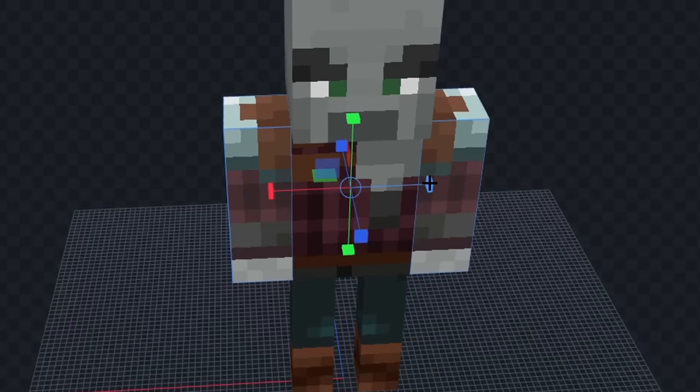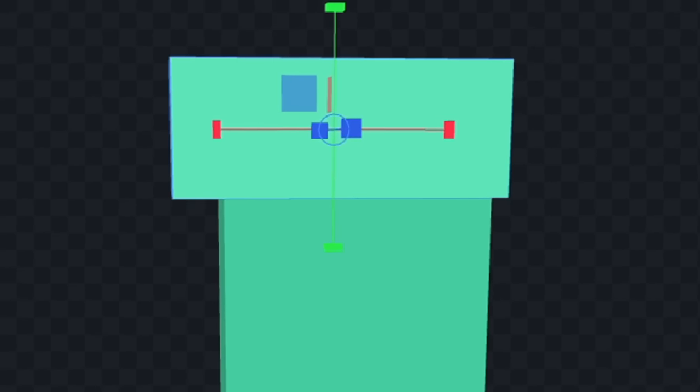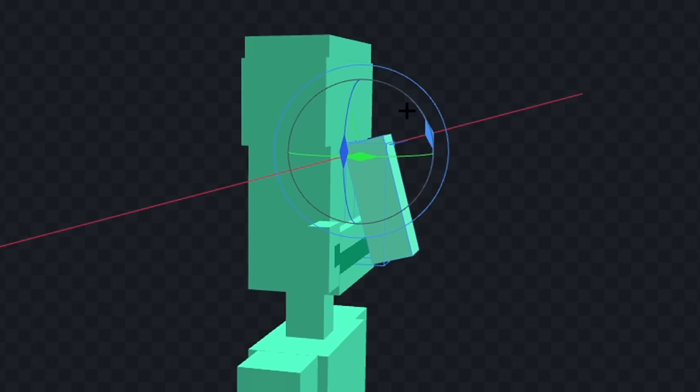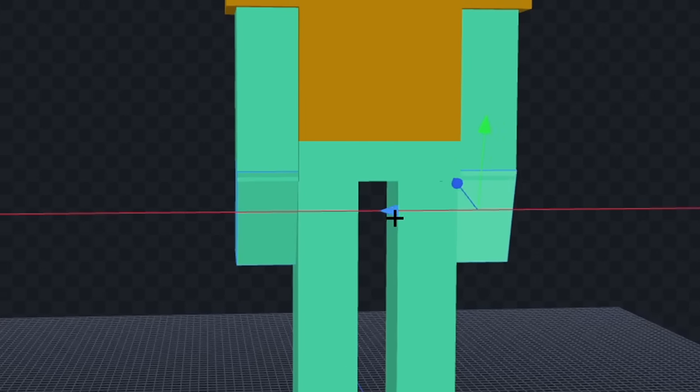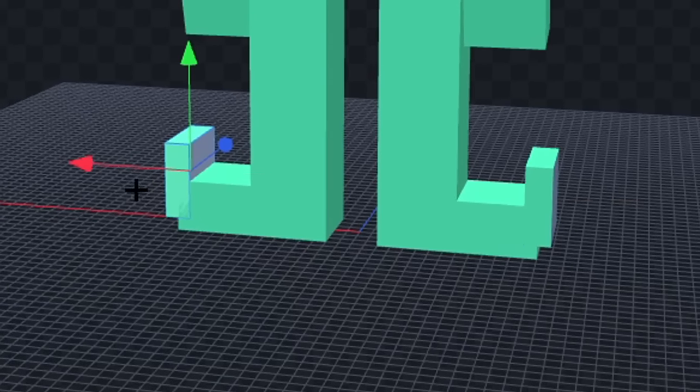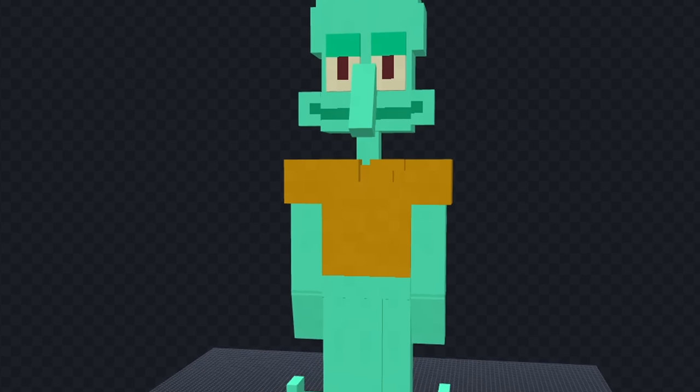Let's make his legs smaller and we'll do the same for his arms. Now let's color him fully blue and we'll give him a head. Now let's add his smile and we'll rotate his nose. Next let's give him some eyes and we'll color in his shirt. Now let's add some details to his shirt and we'll give him some tentacles on his hand. Now let's add his tentacles on his legs. And I think we're done, let's see this in game.